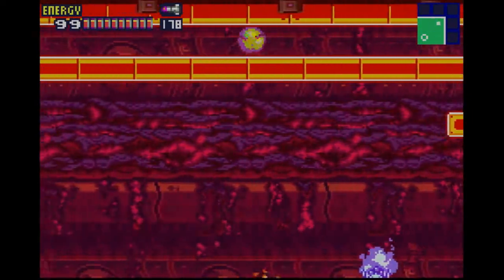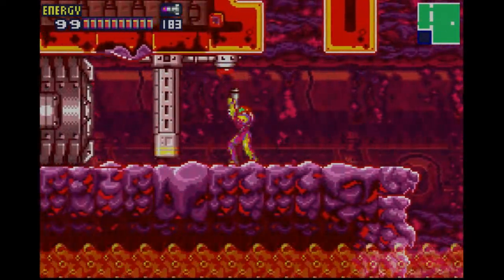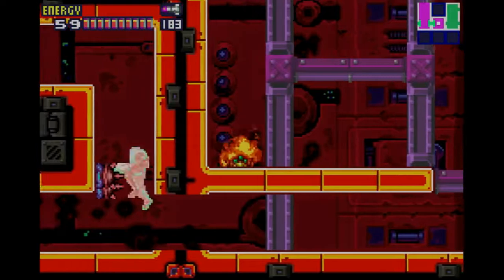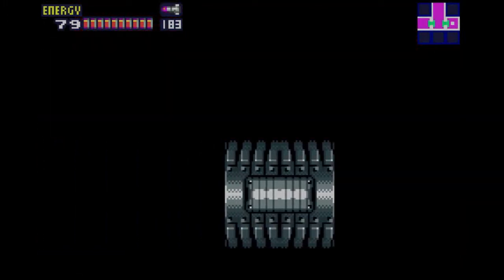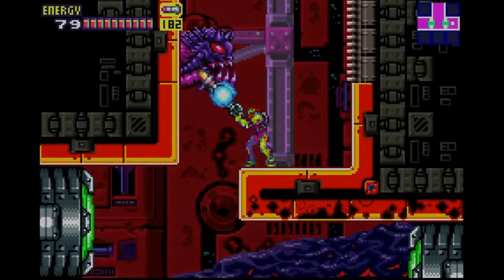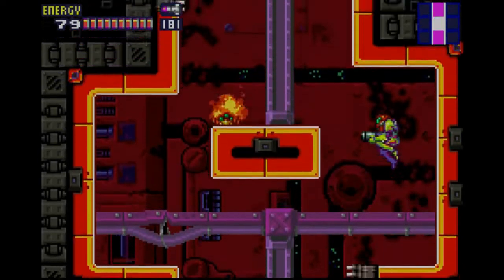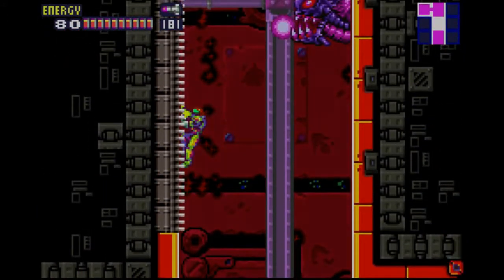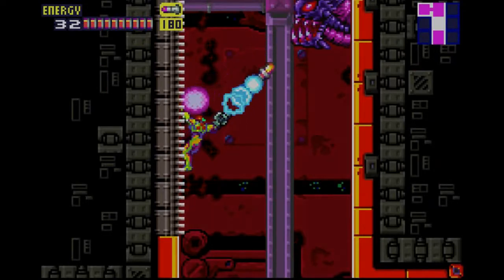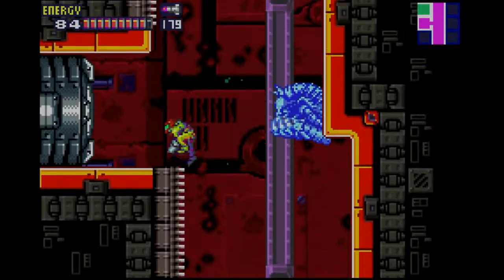And there's a missile expansion just here too. Now we may be able to proceed later on but we don't have the abilities we need. So let's make our way back, running into some enemies. Let's head up and back up this shaft — note that Namihe's replace Funes for the rest of the game. They will also spit projectiles at you, much like they did in Super Metroid, and they're annoyingly accurate — especially since I'm actually standing still and giving them a very good chance to shoot me.